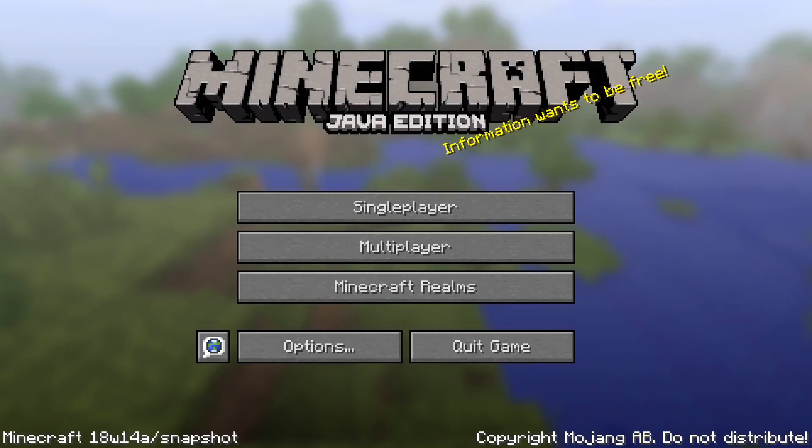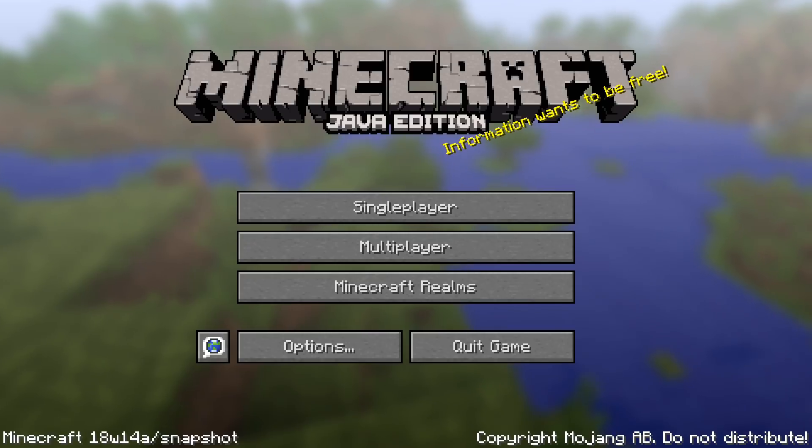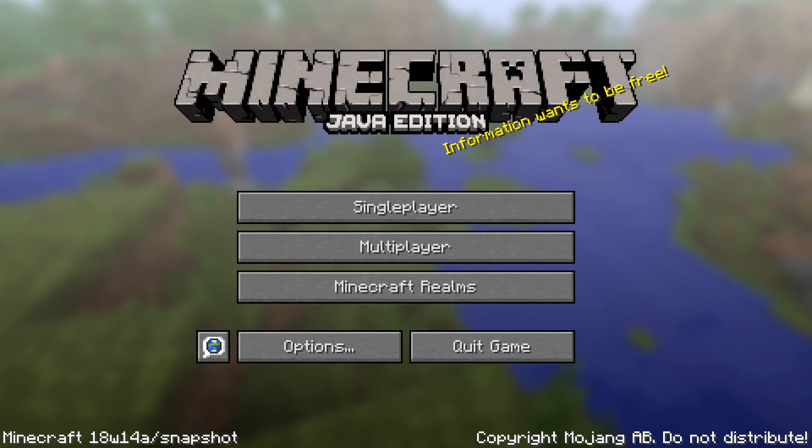On a technical note, there's a new item — minecraft:phantom_membrane — and a new effect — minecraft:slow_falling.